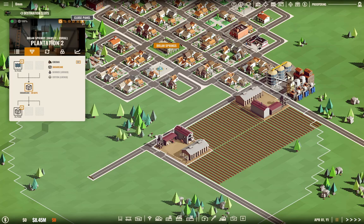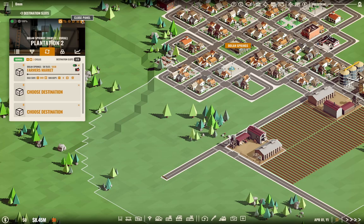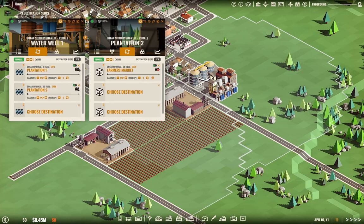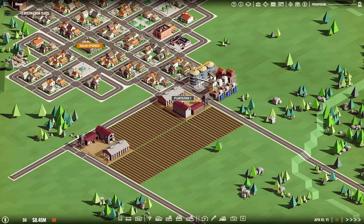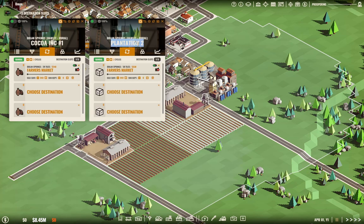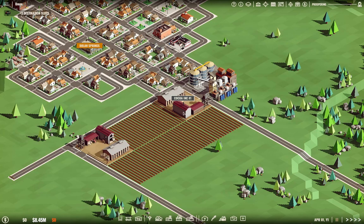We set that for sugar cane. The destination here is also going to be the farmers market. We close this, then go over here and add a destination to the sugar plantation. Let's name this — this is going to be 'Cocoa Inc. Number One,' and this is going to be 'Sweets Inc. Number One' so I can figure out what these operations are supposed to be.